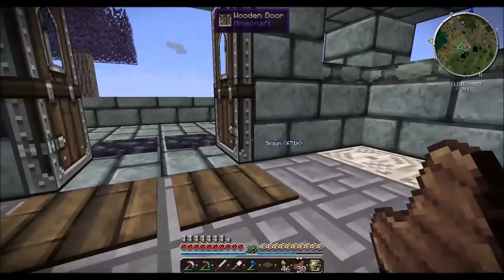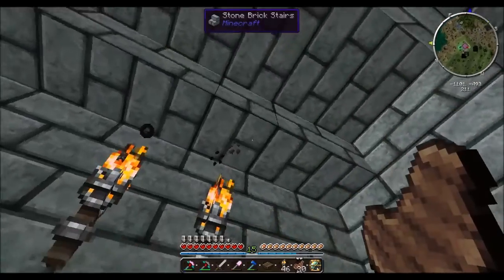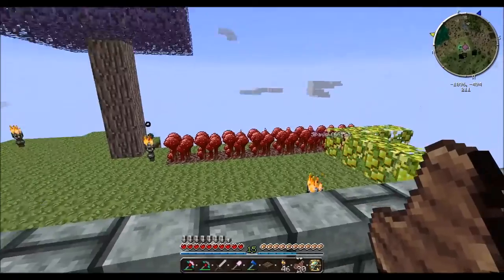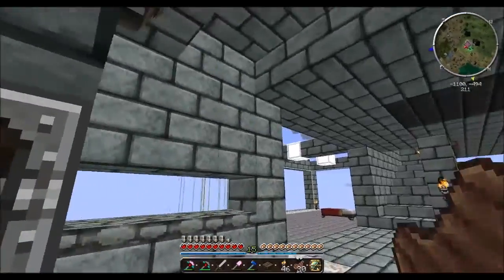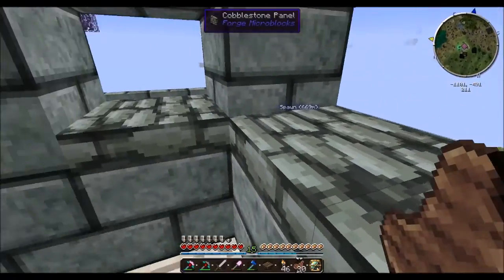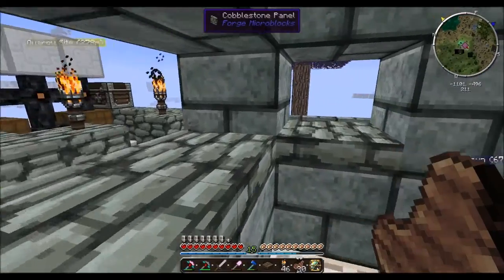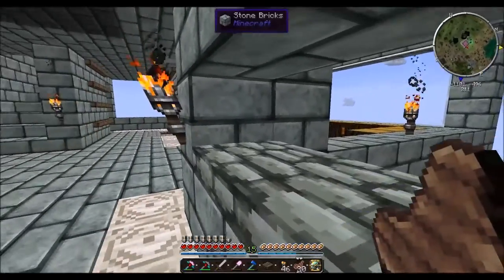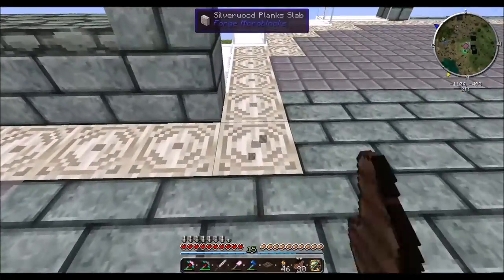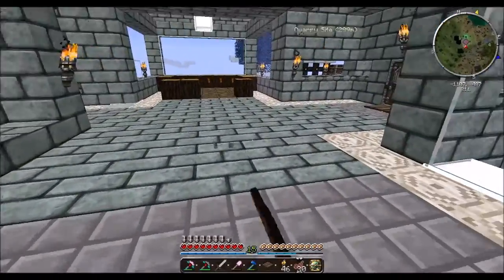Come in here. Let me turn back — it's a lot easier to show you from a standard height. We'll go through — you can see it. I put these here to keep baby zombies and any type of spiders from getting up through, so this is too small for any small creature to get through.